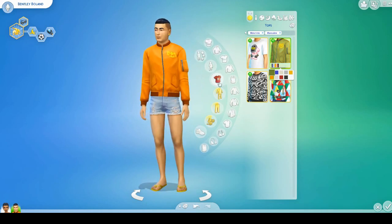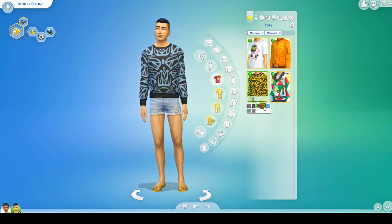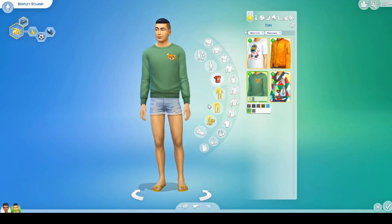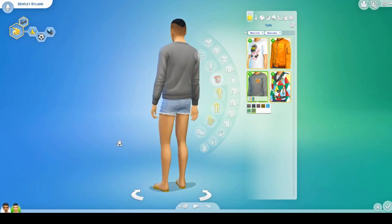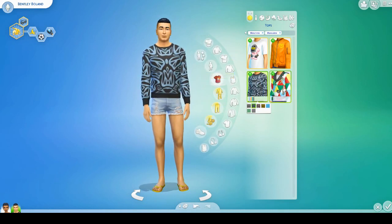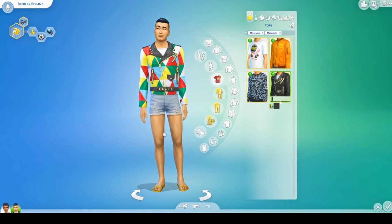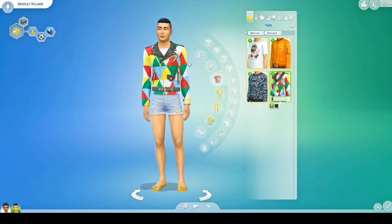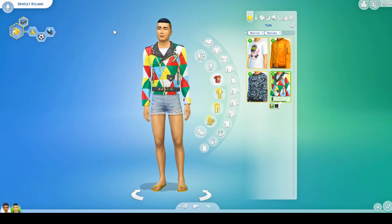Then we got the same teddy bear pattern from the female dress, but as a sweater — and I do like this sweater. I'm glad it's not completely covered in teddy bears like the dress. I like the green one a lot and there's the gray one too. I think that's really cute — this is definitely an item I'll be using. And then there's this jacket in the same loud pattern as that female skirt that matches absolutely nothing.